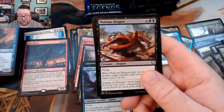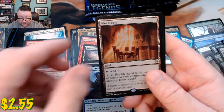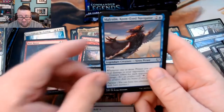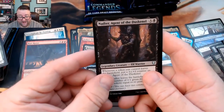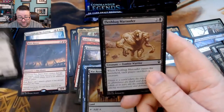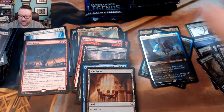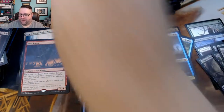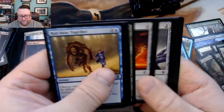Siren Storm Tamer, a Noxious Dragon, Sifter Worm, and then a War Room — we'll take that, another decent land. We got a Malcolm Keen-Eyed Navigator, a Nadir Agent of the Dust, and then a foil Fleshbag Marauder — kind of nice, I like that downshift. Fleshbag Marauder — I'm almost positive that's a downshift. I could be wrong; I've been out of the loop for a little bit.